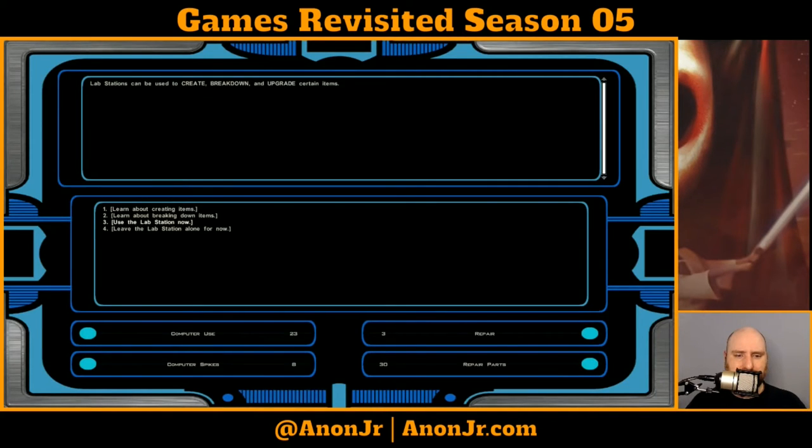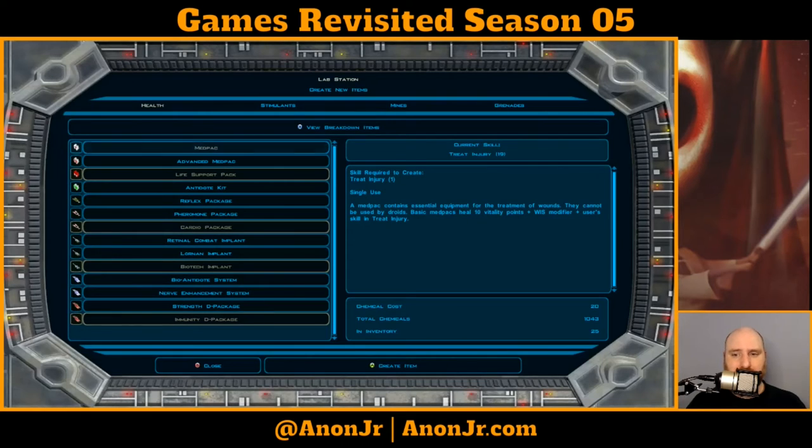One of the things I need to do is use the lab station. I need to be very thankful that despite recommendations to the contrary, I have been keeping my main character leveled up on Treat Injury, because that's what all this lab stuff keys off of — Treat Injury.